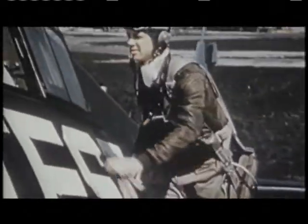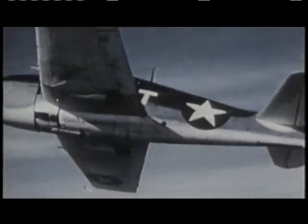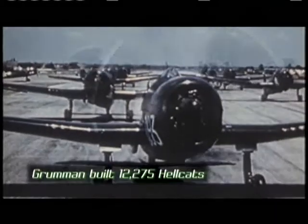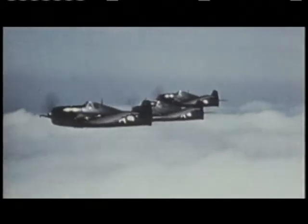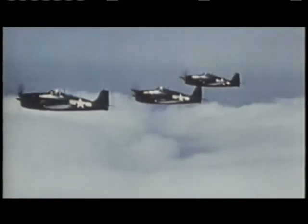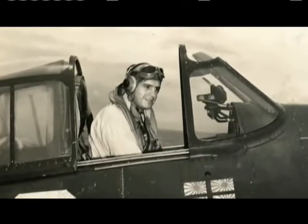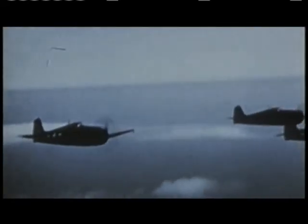On June 26, 1942, Grumman test pilot Selden Converse successfully flew the first prototype Hellcat. Soon an entire factory was dedicated to Hellcat production, with 20 planes a day rolling off the assembly line. By January 1943, the new plane was delivered to the fleet — the Hellcat had gone from prototype to carrier operations in less than a year. Experienced Wildcat pilot Robert Duncan well remembers his first flight in a Hellcat: 'It's a 100% better plane than the Wildcat. It was like sitting in your mother's lap.'